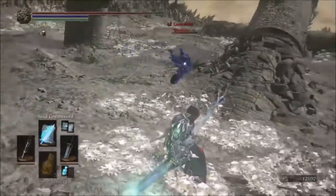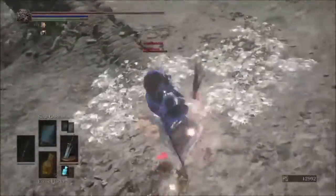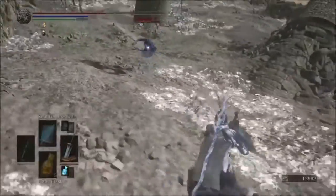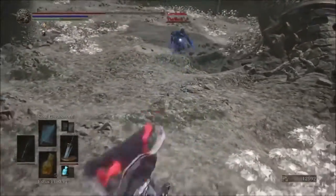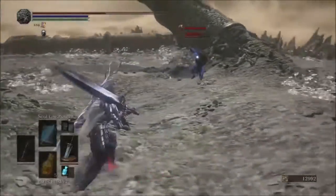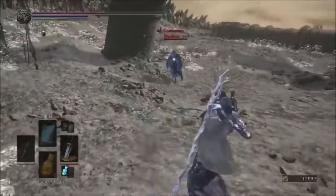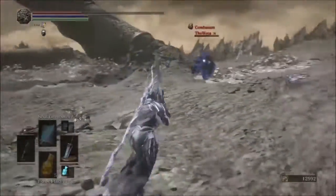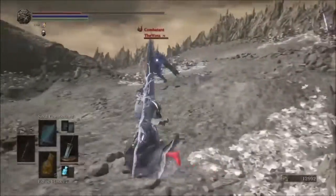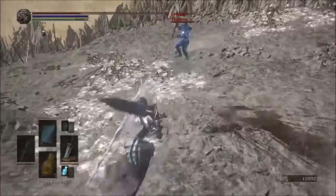We've got a bomb tosser here — dropping bombs since 1986. We have a Valorheart. With this character, maybe I'll plus-10 the Valorheart and do some fighting with that. I've yet to get into the Valorheart. That and the Rose of Ariandel were the two DLC weapons I really didn't use. But we pretty much used everything else — Crow Quills with the bleed build, things like that. I'm going to respec this character.